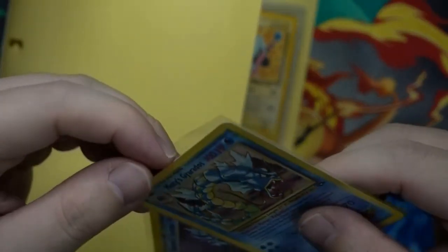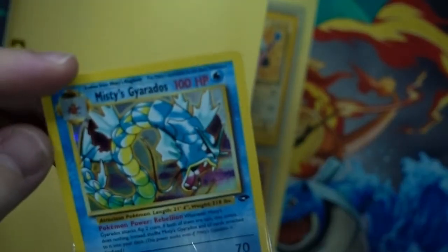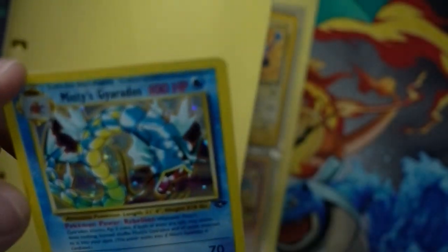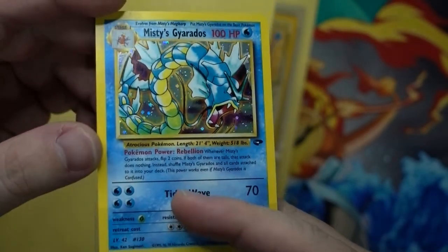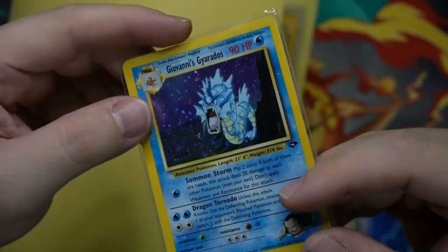Misty's Gyarados — I think I see a few scratches here and there, pretty heavy scratching on the card. But the print lines are fine, not much holo bleed towards it, and condition is pretty good overall. Next one would be Giovanni's Gyarados.